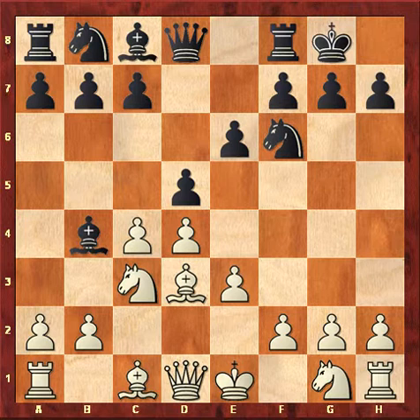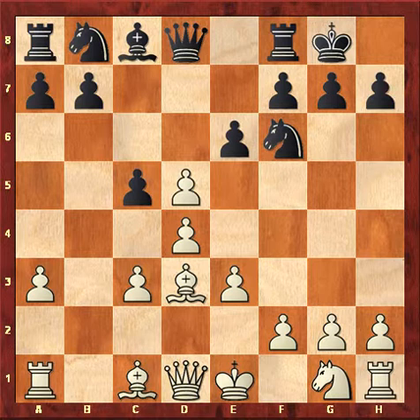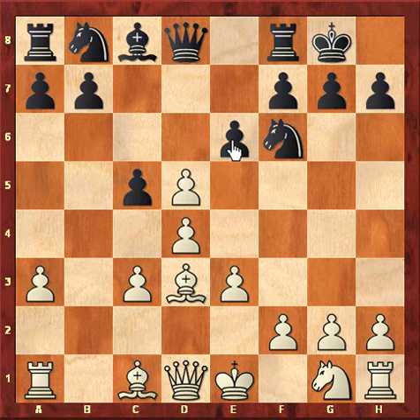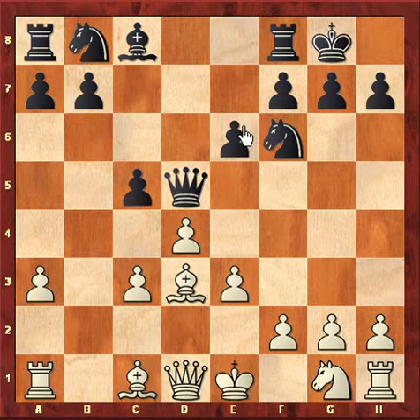So, a3, Bxc3, Bxc3, c5. Now here there are mainly two variations: one is Qxd5 and exd5. In this game, we played Qxd5. Queen into d5 is also okay for black because he doesn't want to keep an isolated pawn — an isolated d5 pawn.